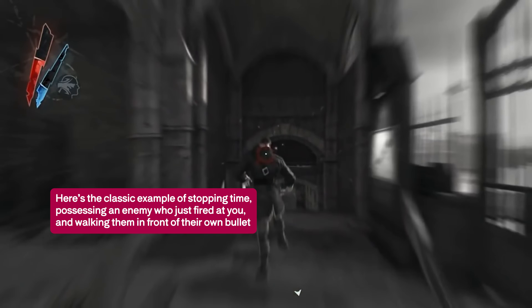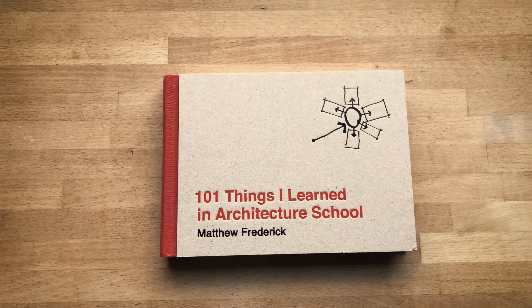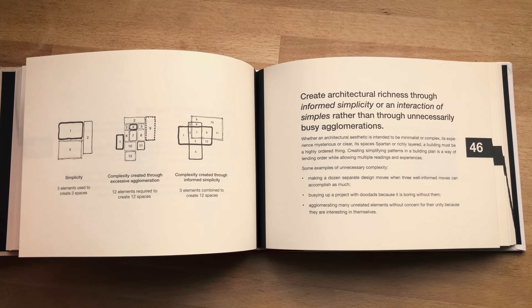The orthogonal nature of the player abilities in Dishonored is a key part of why you can combine them in such interesting ways, and why there is consequently such a huge possibility space for how the player deals with problems in that game. I often talk about a book that I love called 101 Things I Learned at Architecture School, and it has loads of things in it that have interesting parallels to level design, including one about simplicity which has great parallels to game design and specifically orthogonal game design.